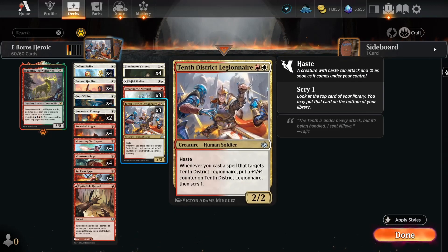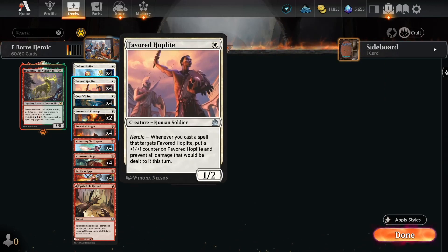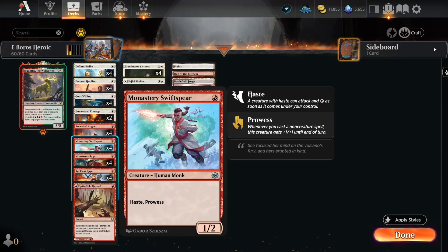What are we trying to do? We're trying to get creatures that grow when we cast spells on them. We've got Tenth District Legionnaire, Illuminator Virtuoso — which is going to connive when it becomes a target of a spell we control — Favored Hoplite, which gets +1/+1 and doesn't take damage in combat whenever we cast a spell targeting it. Pretty good. And we've got Monastery Swiftspear, which also grows when we cast spells.